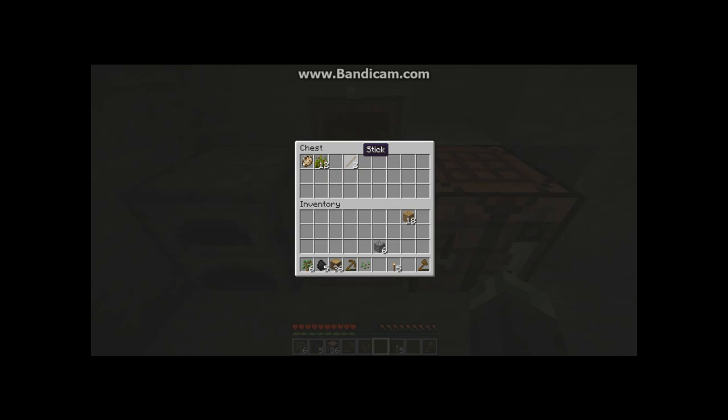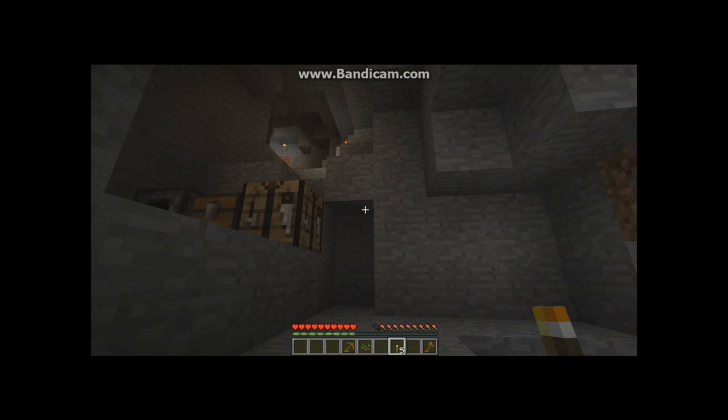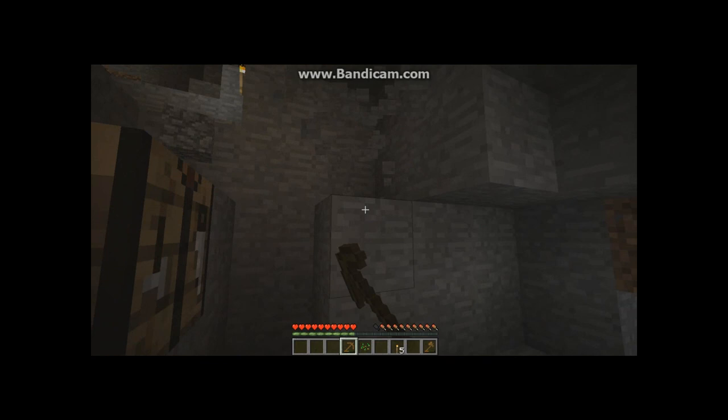Let's put all the resources I'm not going to be using for a while into the chest and then we'll be set. Let's clear out some stone and make it look a little nicer, and then we can make some stone tools.